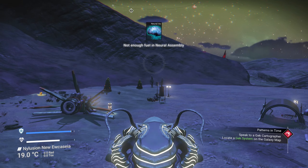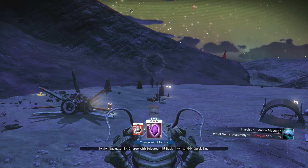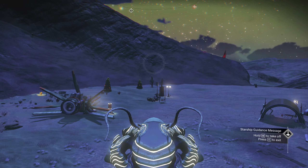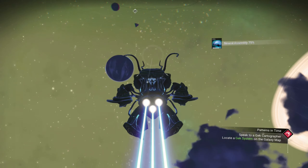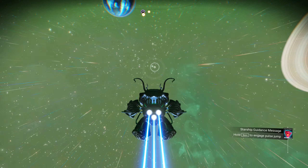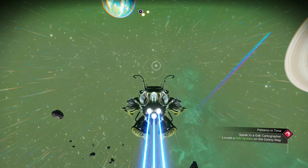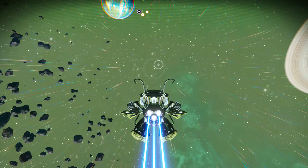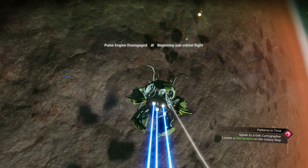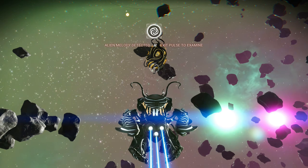The neural assembly doesn't have enough fuel — it just takes oxygen so I have plenty. Let me take off and get out into space to see what I can find. I basically just need to pulse drive anywhere and see if I run into a random space encounter. Let's pulse drive to that planet and see how long this takes. Okay, I got to the planet and it still didn't activate. Let's pulse drive in a random direction — okay, finally found a void egg!